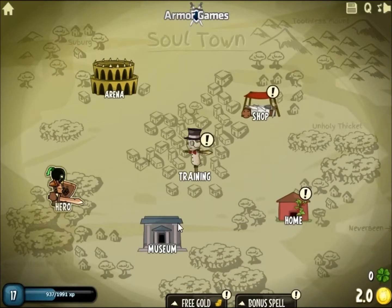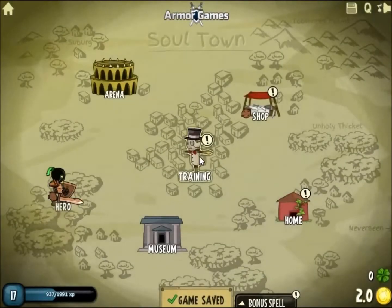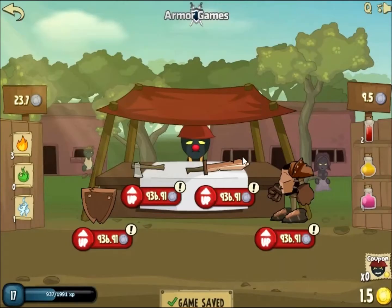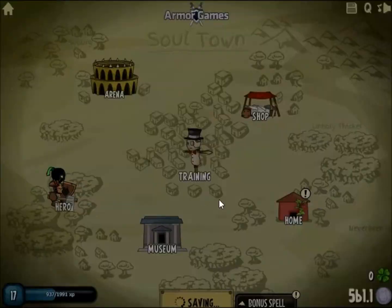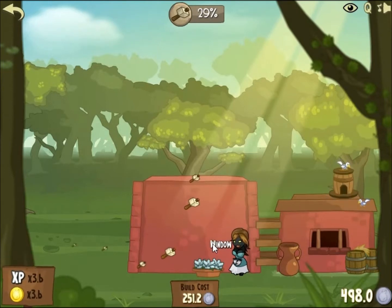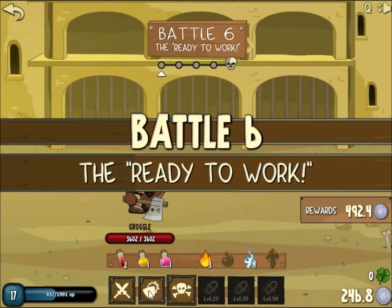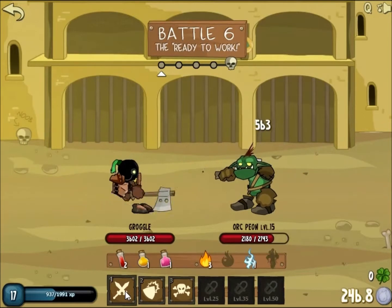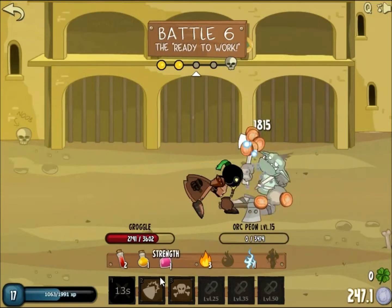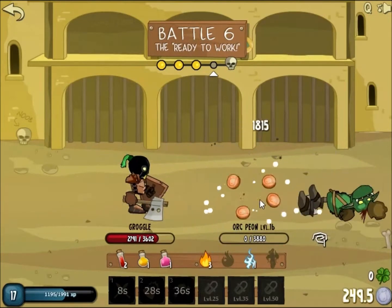The game is kind of slow now. Let's upgrade the sky so we get lots of extra experience when we play. A bit of sword, a bit of home, some nice bony — maybe this one. Let's start off with this new weapon, makes a difference. There we go.